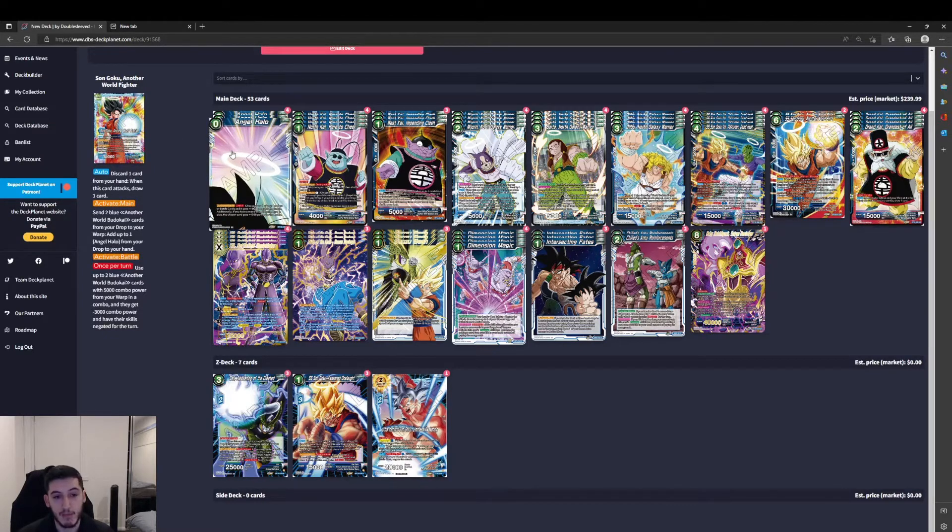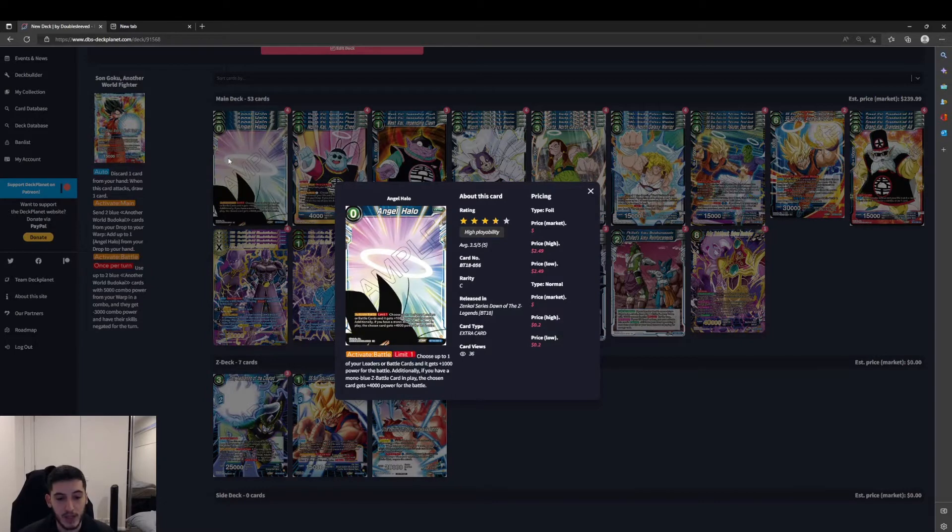Starting off with the main deck we've got Angel Halo, which has been referenced quite a bit on the leader. It's a 0-cost blue extra card. Activate Battle, limit 1 — choose up to one of your leader or battle cards and it gets plus 1000 power for the battle. Additionally, if you have a mono blue Z battle card in play, the chosen card gets plus 4000 power for the battle, so up to plus 5000 total. The plus 1000 alone isn't bad when our opponent is swinging 15k into our 15k leader, but the majority of the time we'll try to have that mono blue Z battle card in play.